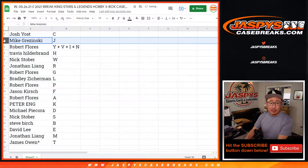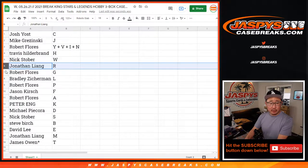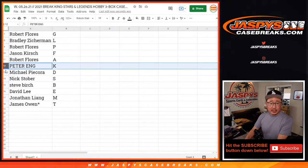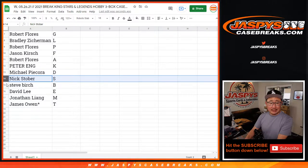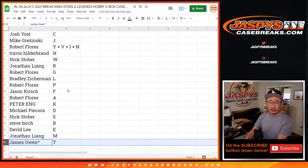Josh with C, Mike with J, Robert with Y, Travis with H, Nick Stover with W, Jonathan with R, Robert with G, Bradley with L, Robert with P, Jason with F, Robert with A, Peter with K, Michael with D, Nick Stover with S — pull a Nick Stover card, it'll go to Nick. Steve with B, David with E, Jonathan with M, and James with T.